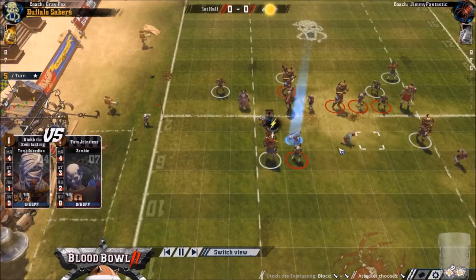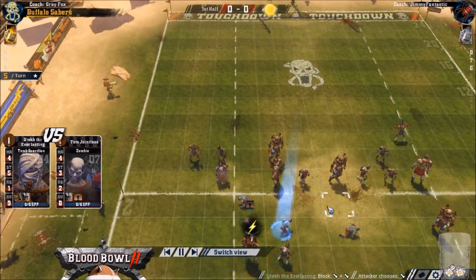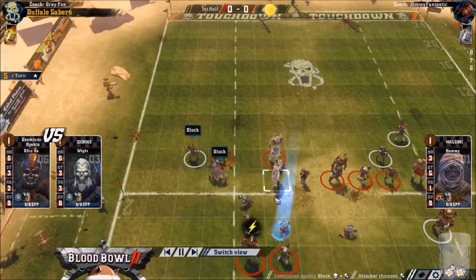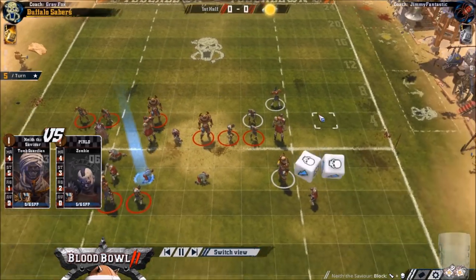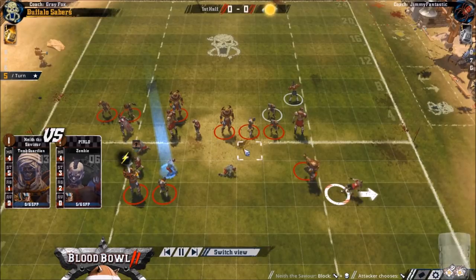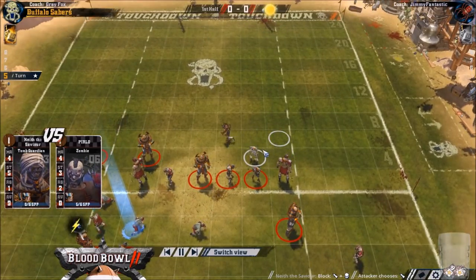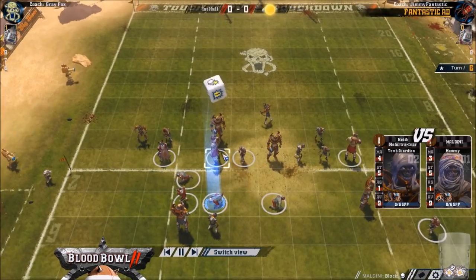I do have the movement advantage with the ghouls - with dodges - and he doesn't have Tackle yet. So I'm just trying to get some kind of breakaway. At this point he's maybe over-committed a bit and should have a sweeper back. It's looking like he's going to one-dice this on me. He's got a bit of a sweeper there, but clearly the potato play is the only option here.